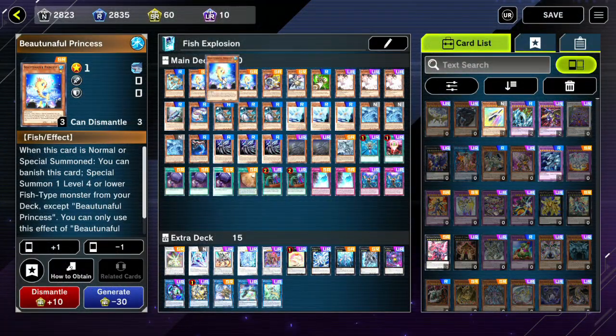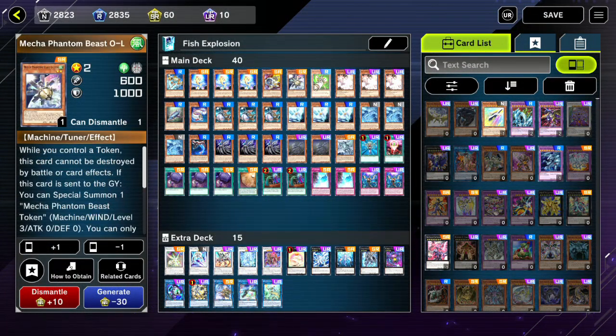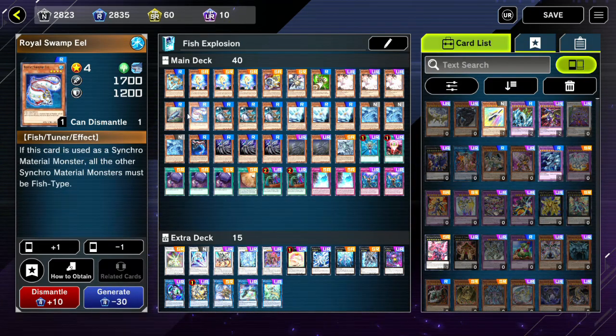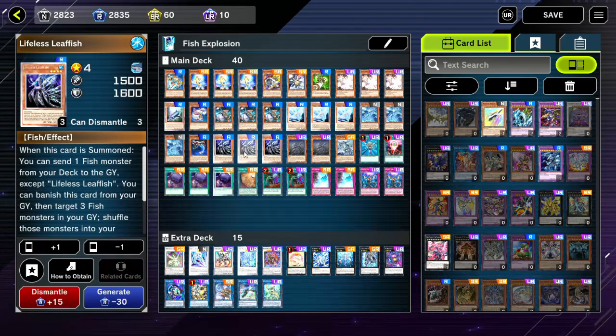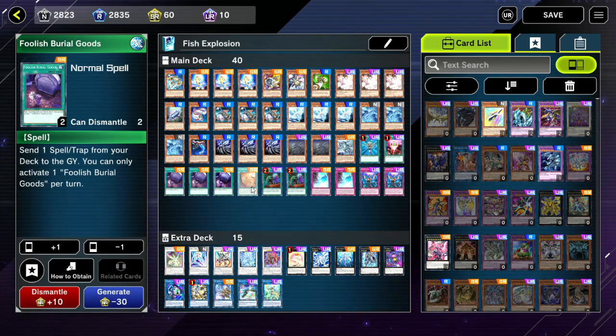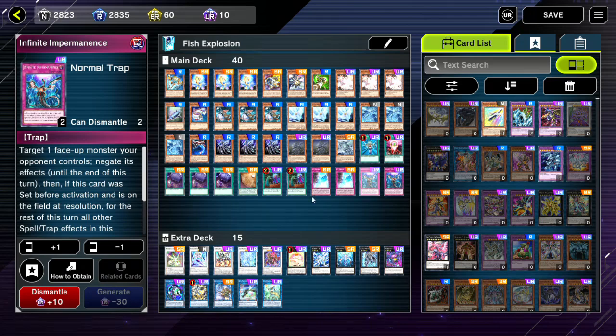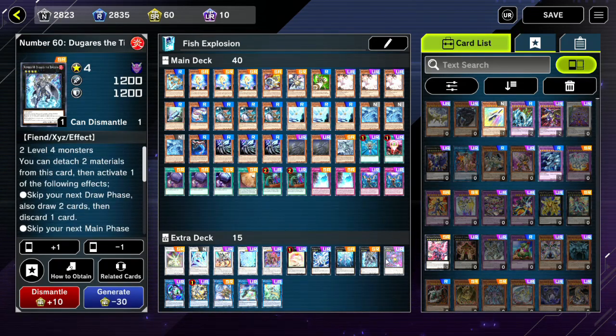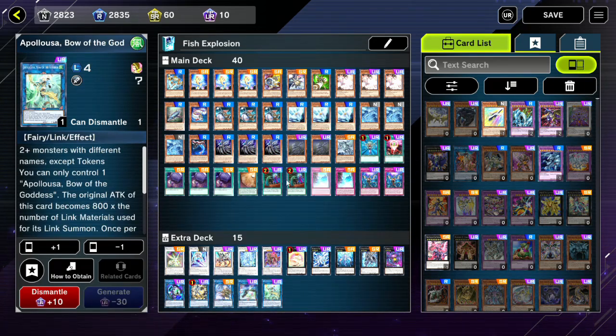Here's the deck we're playing today — the Deep Sea King Coelacanth deck. It's got a lot of level four fishes, a lot of big fish boys that bomb your whole deck onto the field. We're going to see how it does in the gold ladder. Haven't ranked up to platinum yet. In the extra deck we've got a lot of water monsters because this deck can get locked into waters quite often. If you like these videos, please consider subscribing — I try and upload about five videos a week.